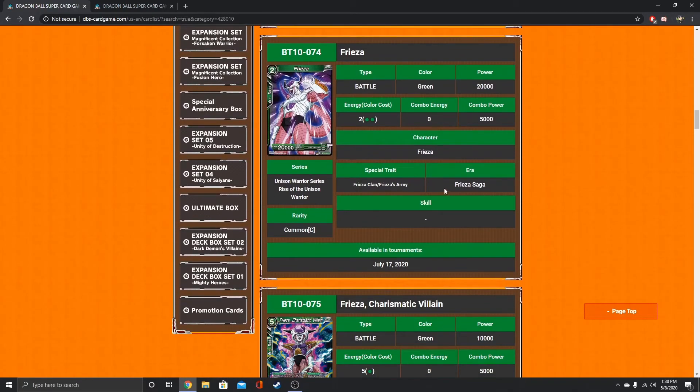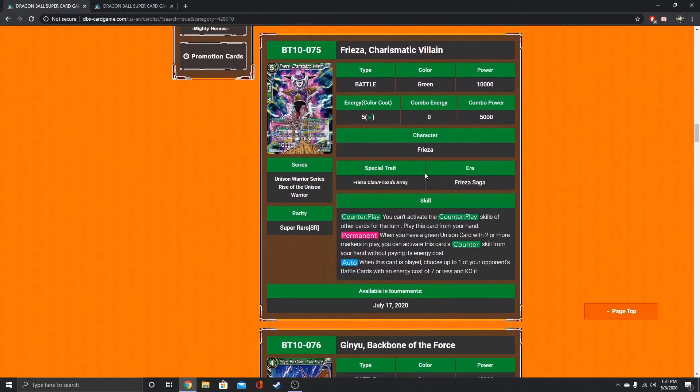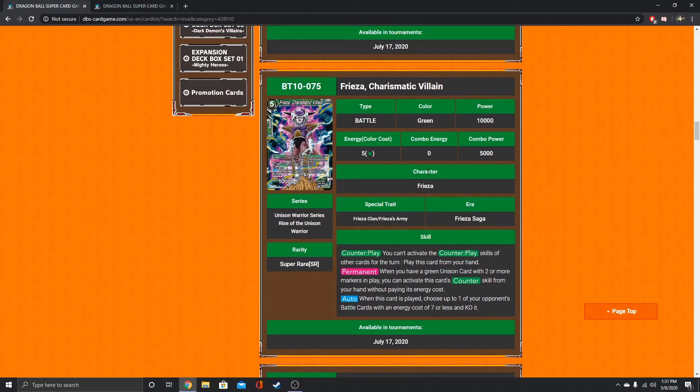20k Frieza — that's vanilla. I just love the art on this card. I like second form Frieza a lot. I actually really like the art on this card. I want to see a final form Frieza that's similar to this art-wise.